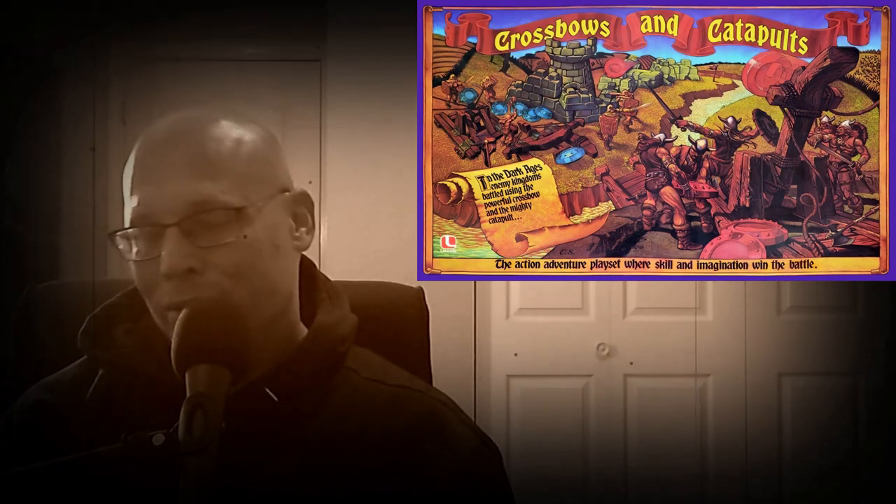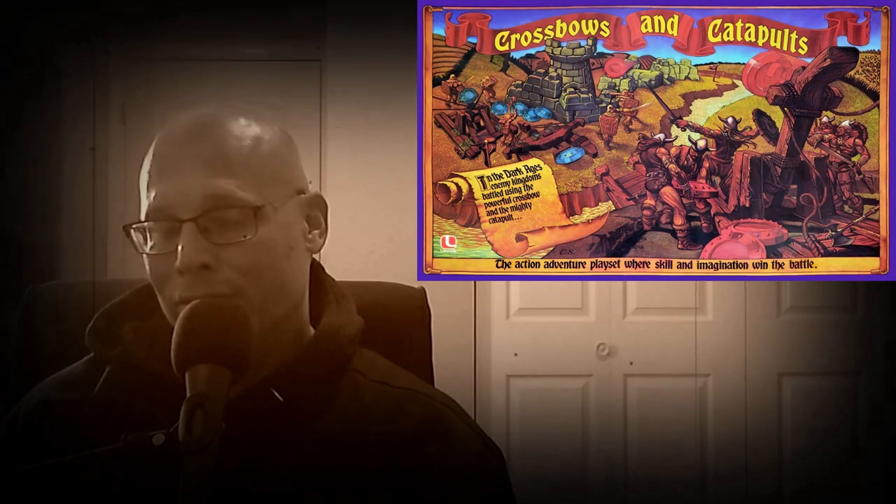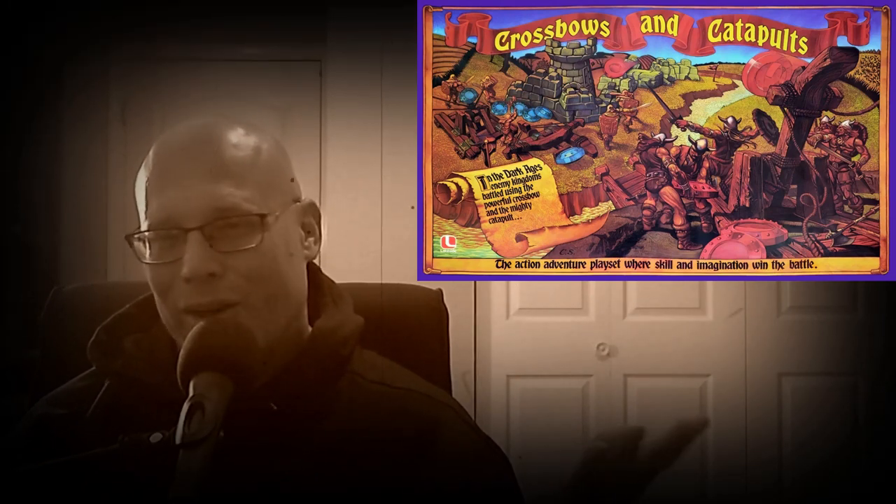The Crossbows and Catapults shoot Karams at your opponent to knock over his wall and try to knock over his castle. You can position a Karam in the middle of the board for a better shot, but if your opponent shoots and hits it, he captures it. You can also lose Karams by hitting certain areas on your opponent's side, and he puts them in his castle. When you get Karams inside your opponent's courtyard, those become spies — and you can barter, offering to give back Karams in exchange for spies. It's always a lot of fun. Crossbows and Catapults.